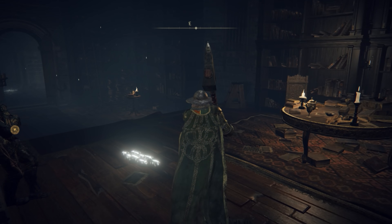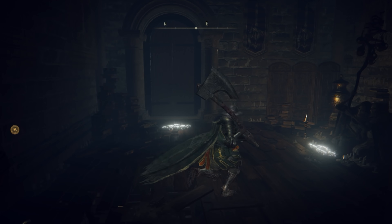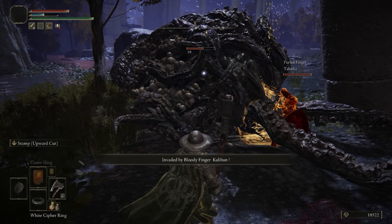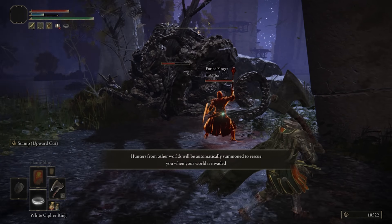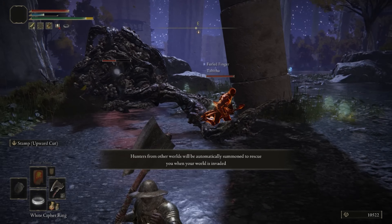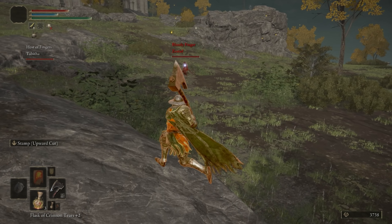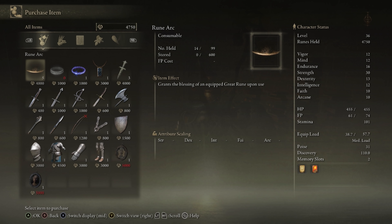One last wrinkle in this whole PvP scene involves the cypher rings that you can buy from the Twin Maiden Husks in the Round Table Hold. If you're tired of repeatedly getting your ass handed to you by invaders, you can use the white cypher ring to call forth another player to help you in battle. And if you happen to be an Elden Ring saint who wants to help poor downtrodden people who are constantly being invaded, you can use the blue cypher ring to be summoned to fend off those evil adversaries.